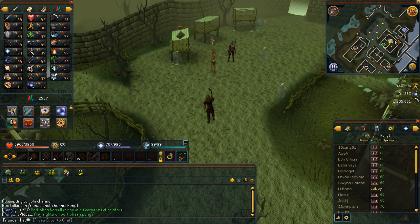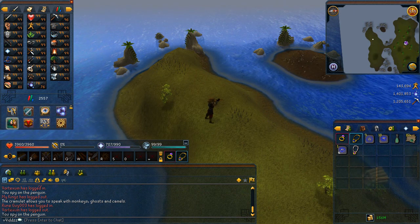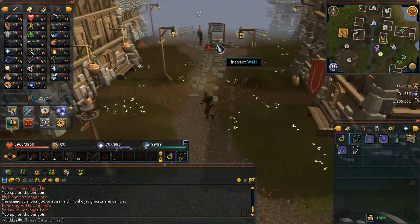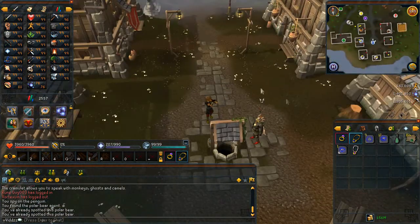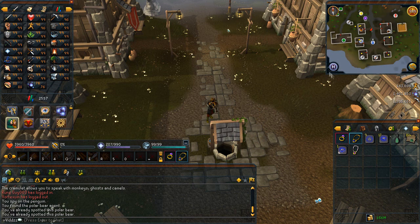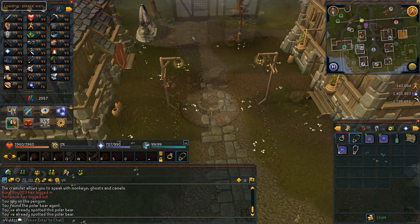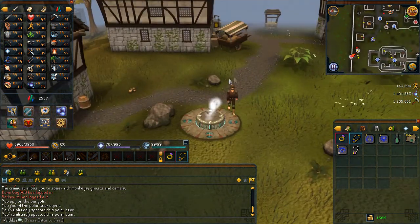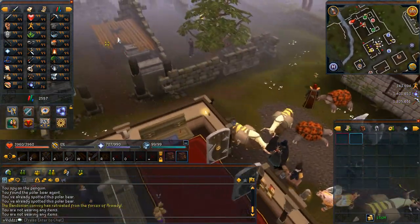Generally, as long as you're in world 60, you really don't need to use the friends chat. Once you've made your way through normally eight or nine penguins, the last one or two will either be in the desert, the wilderness, or some other location. I like to leave the wilderness penguins to last — I normally bank all my teleport runes, amulets, and good stuff before going in, so if I die, it doesn't really matter.